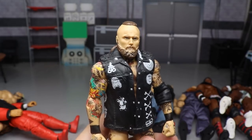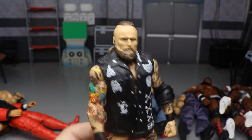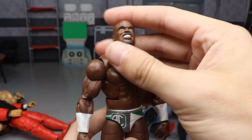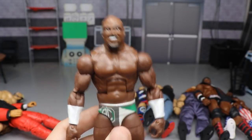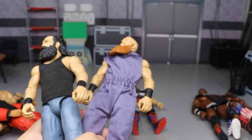For Aleister Black, he only has one figure right now — the NXT Target exclusive Elite — until we get the Elite 73 Aleister Black. So you have to go with that one. For Apollo Crews, there's also just one head sculpt — the Elite 49 — and it looks just like Apollo. No True Effects needed; they did a great job on it.